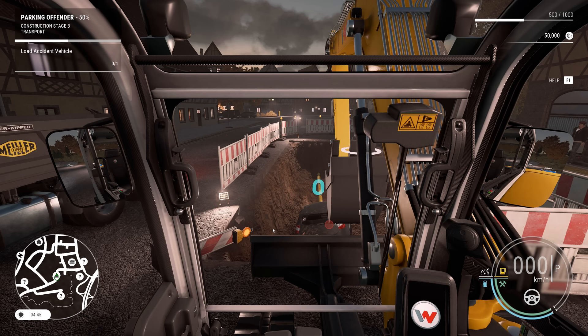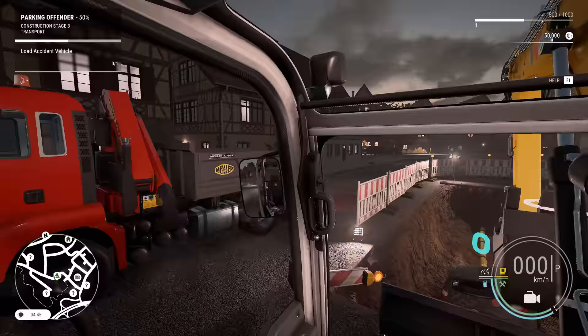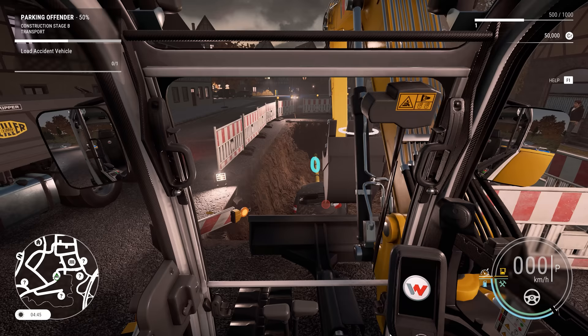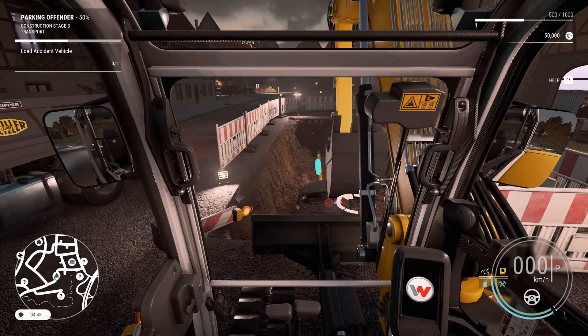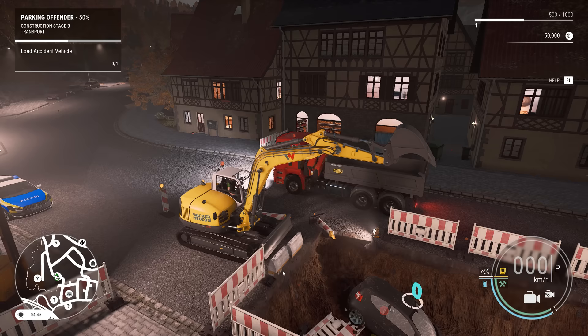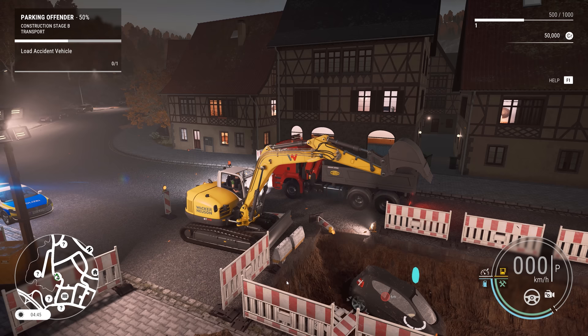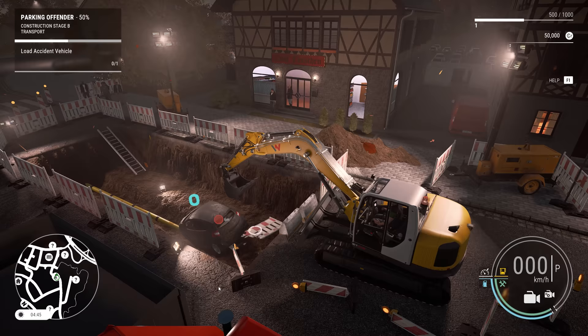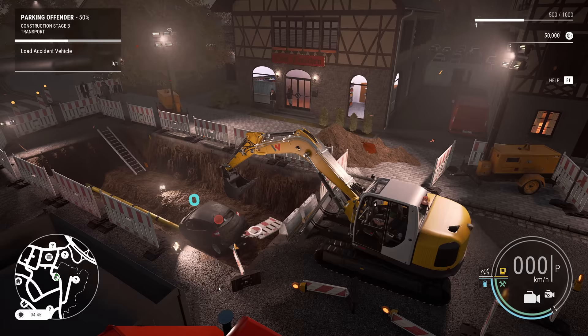I was just wondering actually if there is a first person view — I've not even considered it yet. There must be — this is achieved by pressing K on the keyboard. So is this fairly self-explanatory? I can't move forward because of all these concrete bollards. I'm actually using W, S, D and A to do this — I was expecting it to be the arrow keys. And the bucket must be done with the arrow keys — yes it is. The controls are surprisingly simple.